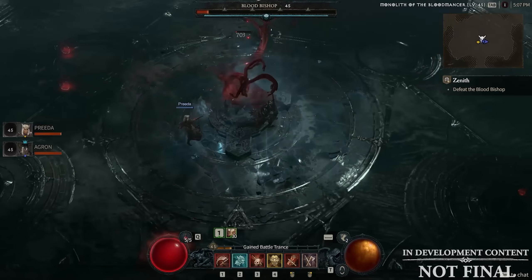Next up we have gems, sockets, and the jeweler NPC. In Diablo 4 there are going to be seven different types or colors of gems, and these are going to work in a similar way to Diablo 3. We have amethysts, emeralds, rubies, topaz, sapphire, diamonds, and skulls.